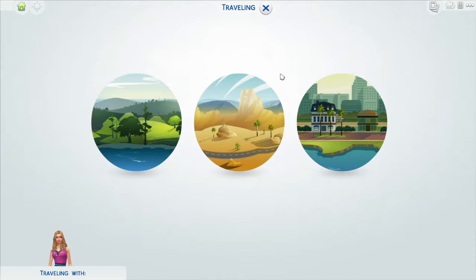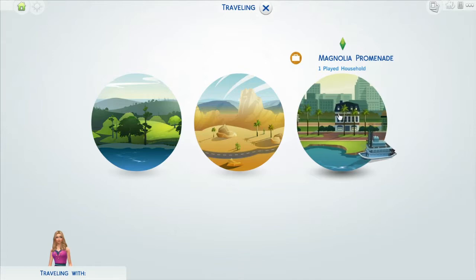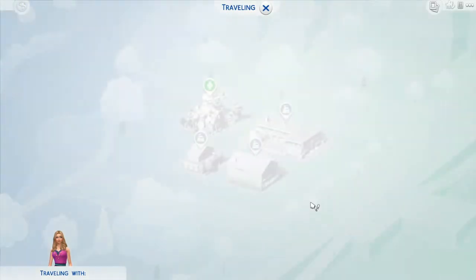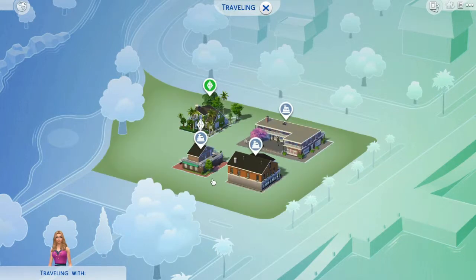So first when you go into your game, there is a new town called Magnolia Promenade and I have created a new household in here. This is a town - unfortunately there's only four lots. Three lots are retail lots and the fourth lot is an empty lot, but I chose this house here from the online gallery.